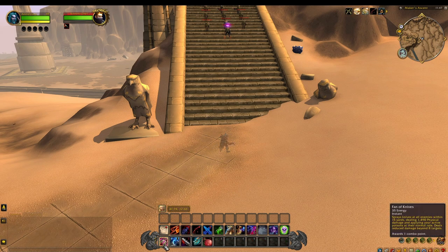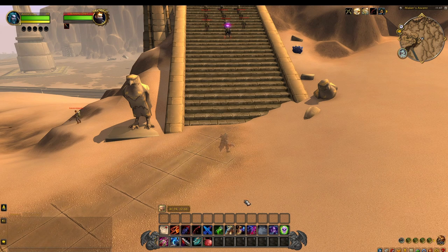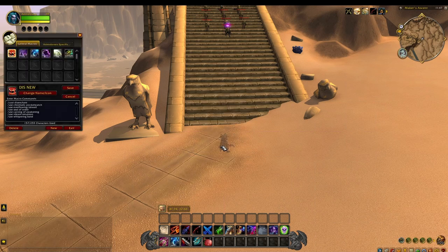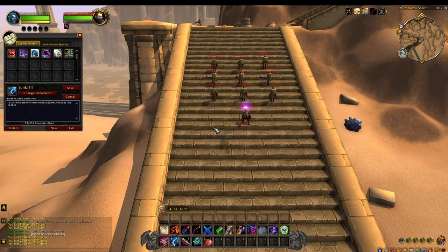Once you go into stealth, make sure you have Fan of Knives again on number one, and then have a macro — this one right here which I'll explain in a second — and thirdly your sap. I will leave the macro in the description so you guys can simply copy it and use it when you do the farm.